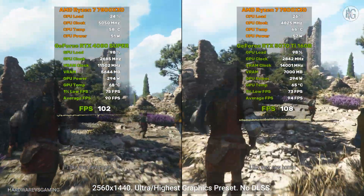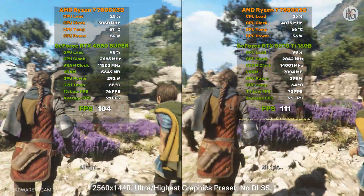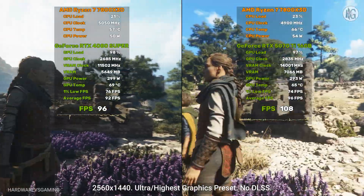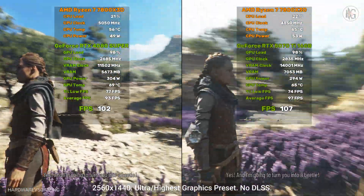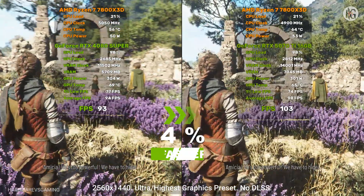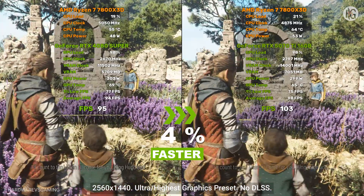I like your new home. It's a castle. Looks like the Parfidius is invading my castle! Yes! And I'm going to turn you into a beetle! Amicia! He is too powerful! We have to hide! I'll count to ten.